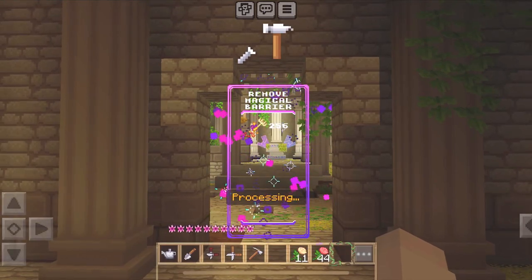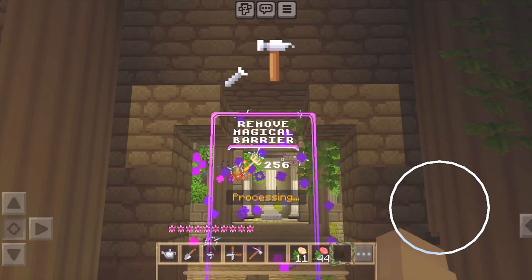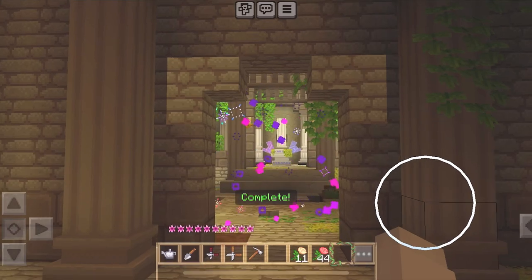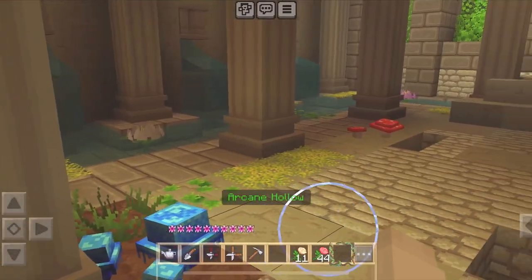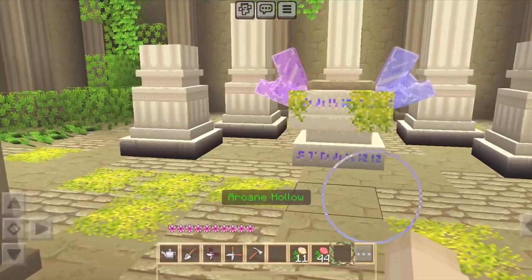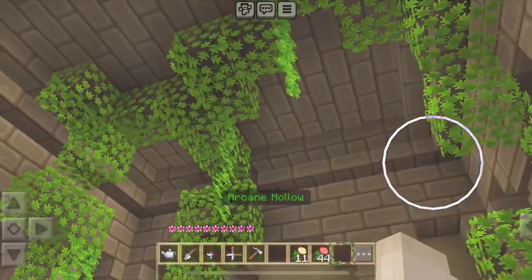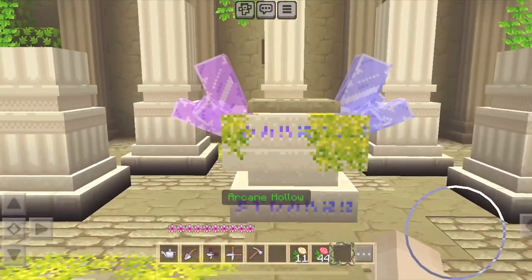Are you excited? Because I'm pretty excited! This has got to be the most magic pollen I've used to remove a magical barrier. Oh my goodness, why is this taking so long? That had to be the longest barrier to break, but I'm so happy it's finally completed. Well, this looks intriguing — looks like some sort of crypt or something, and there's a big crazy-looking table in the center. That looks very magical and something I don't want to touch yet, but there isn't much to this place besides this table. So I wonder what it does.